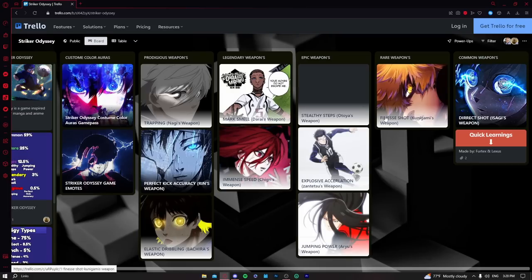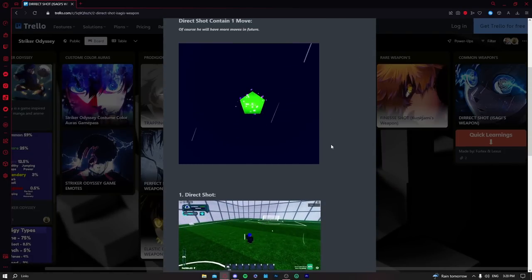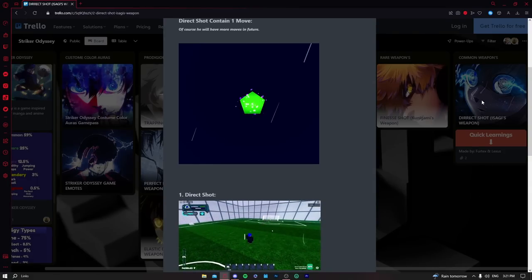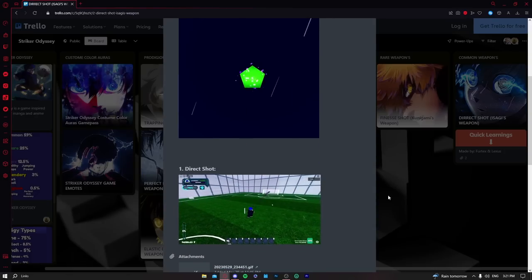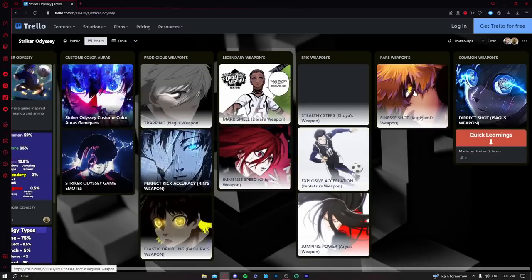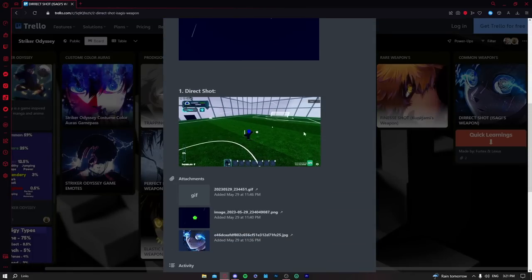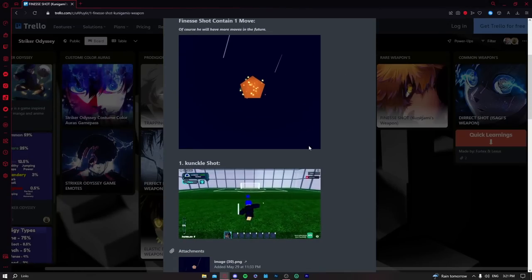First up is the Direct Shot. It's honestly pretty bad — nobody plays it, and it's not good for beginners or advanced players. I don't recommend it at all. If there was a tier list I'd put it in F tier, maybe D at best. You can get a goal with it, but it's just not good.